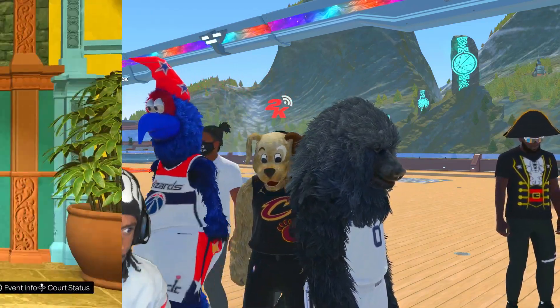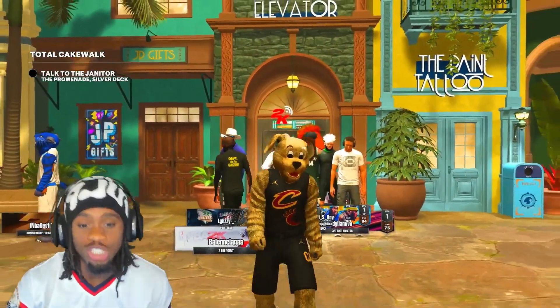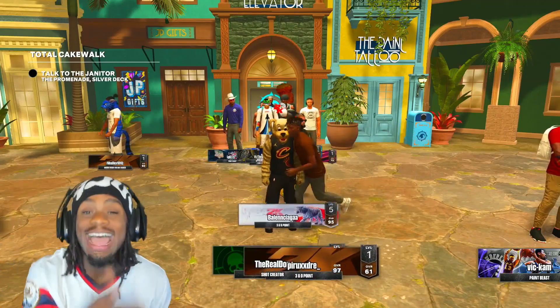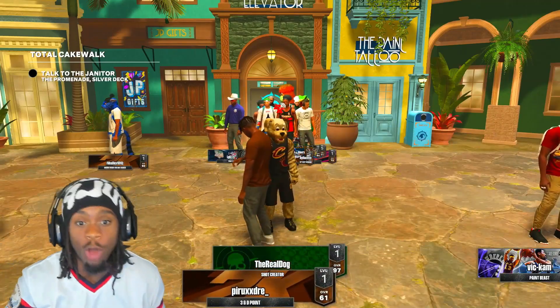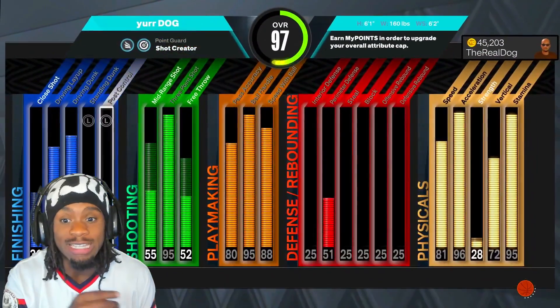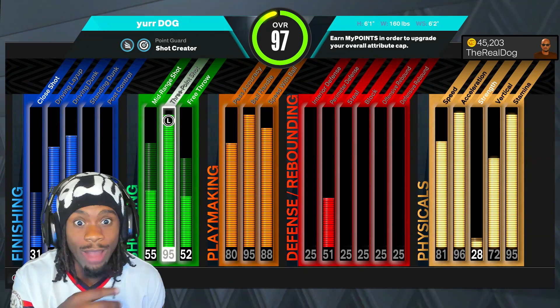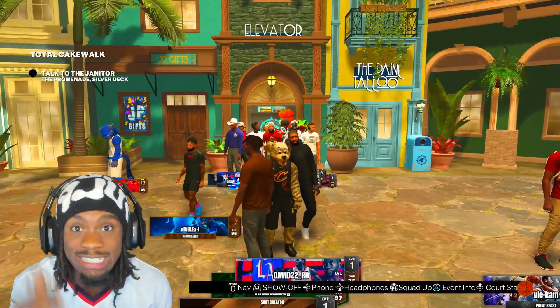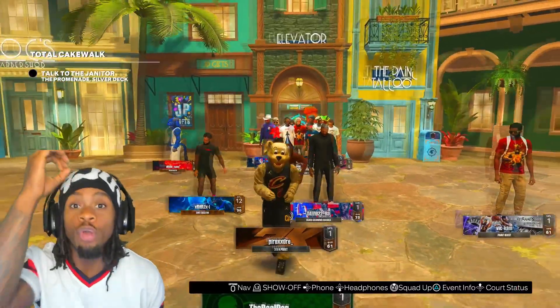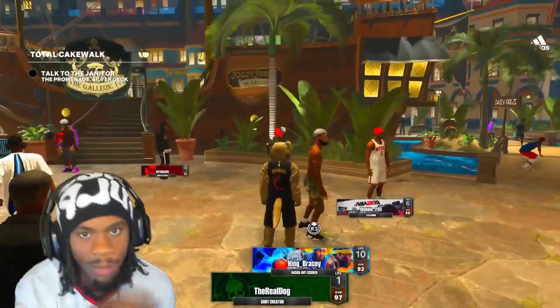So the first jump shot we're gonna start off with is the little guard jump shot. I am level one on a 97 overall shot creator — my 6'1 demigod. My three-ball on this build is a 95. I think you just need a 90 or higher jump shot rating for this, and you gotta be under 6'5. So if you're a little guard under 6'5 with a 90 or higher three ball, this is the jumper for you.